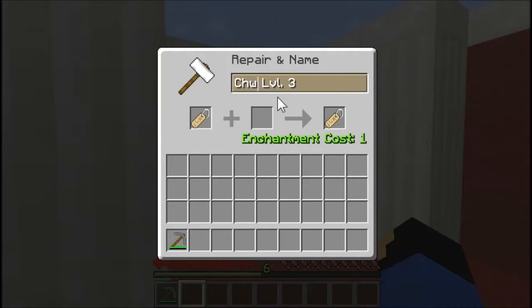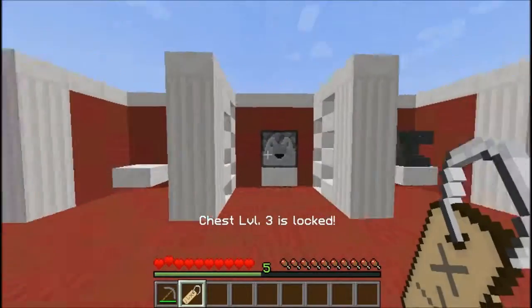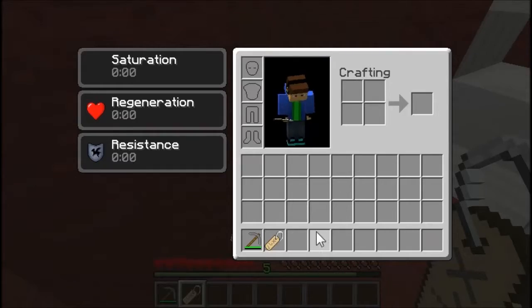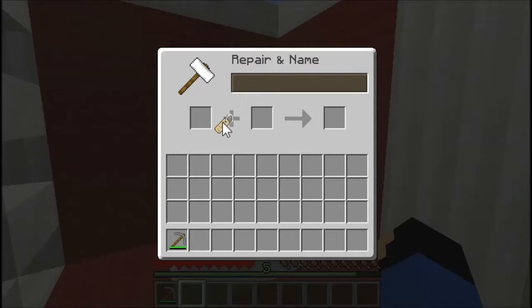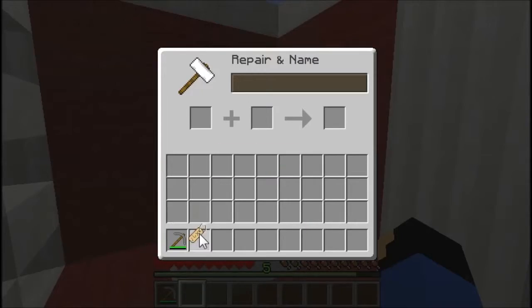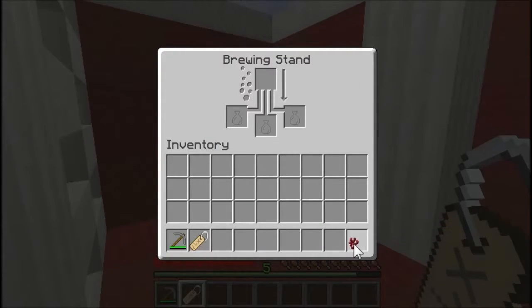I think this is what we have to do — if not, I'll restart the level. Chest level three. Oh my gosh. Is there — okay so what do we do with this? Can we name anything? We can name our pickaxe. I don't get it. Oh wait — there's nether wart in here. Okay, that's good to know.